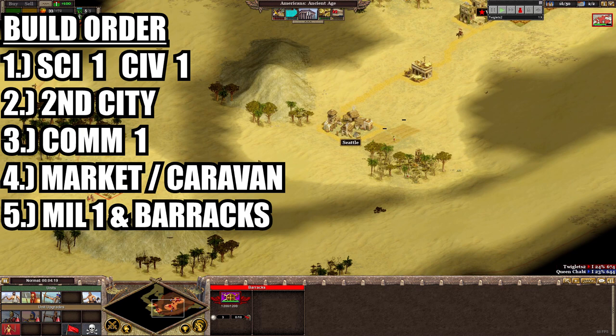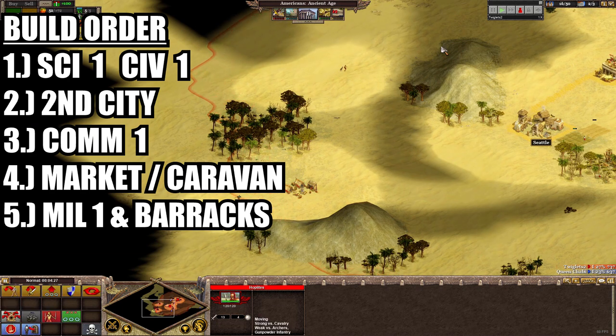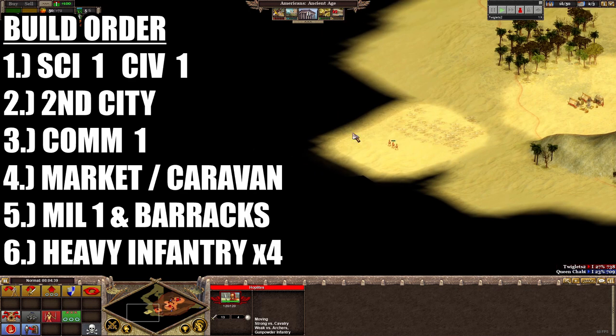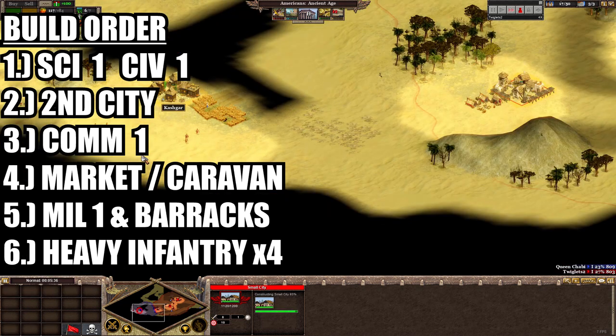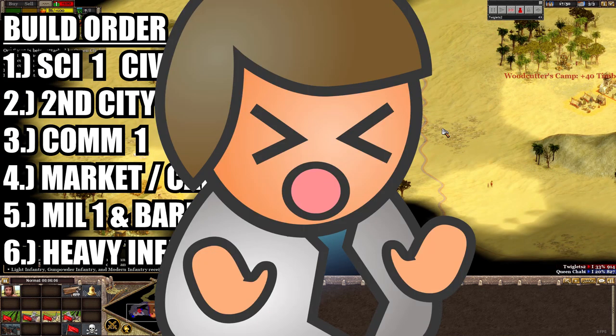Due to our second city already being placed, we can place our barracks much closer to the enemy — a common tactic amongst more aggressive players as it means a much shorter distance for your troops to travel. Once the barracks is down we begin churning out heavy infantry. Their job might be a bit different this time though. As more time has passed, it's more likely your opponent has an army of their own, so we must be cautious. Ideally they are undefended and we attack their capital as before, but treat this more like a raiding party to disturb their citizens and disrupt your opponent's own build order. If you see a city undefended, feel free to go into full honey badger mode and bite them where it hurts.